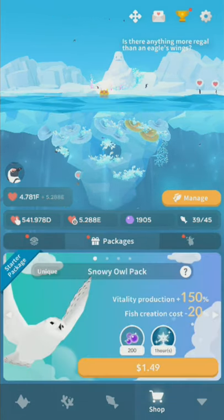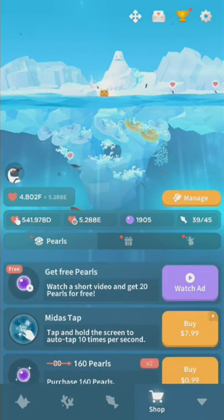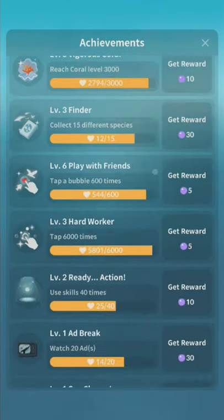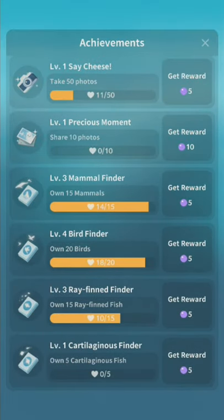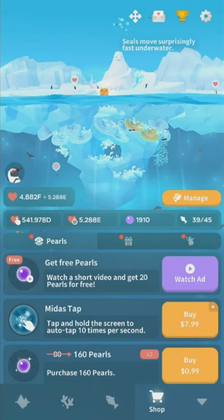You can buy more pearls with real money. The main methods of obtaining pearls are achievements, just like in the first game. The achievement rewards are a little more stingy, but there's also less to spend pearls on. Overall, this game does seem a bit slower than Abyssrium, but it's kind of hard to compare since Abyssrium has been running for three years and this game just came out.